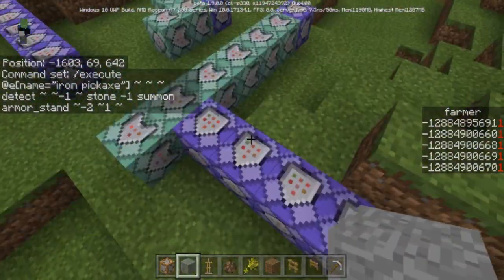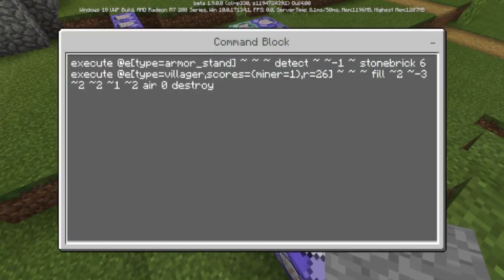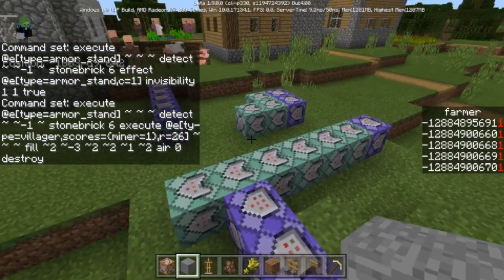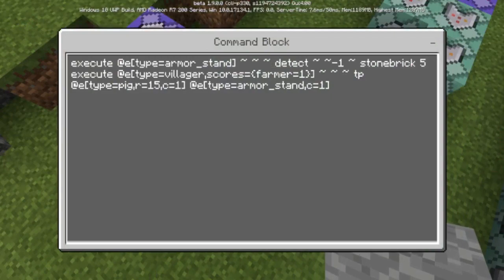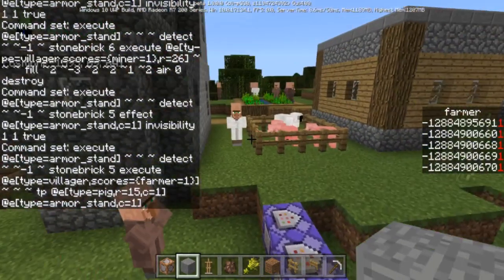It makes the armor stand visible, then it will execute and do — for the miner villager — a fill command, which is basically creating a mining effect. And this is the one that will teleport a pig to the armor stand that's detected at the stone brick. That's how that stuff works.